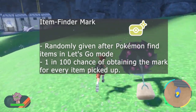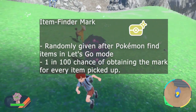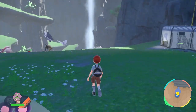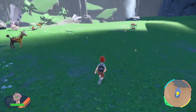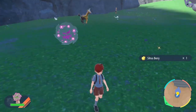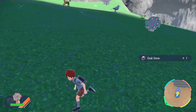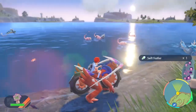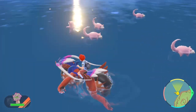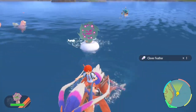The last mark we need is the Item Finder Mark. This mark requires Let's Go mode and is another RNG-based one. There's a 1% chance to get this mark after each item you pick up — golden sparkles or even just Poké Balls laying around. I did a couple of rounds in Area Zero, but my RNG was terrible, so I went to Casseroya Lake instead. Just keep walking around until you get the mark. It took me several hours.